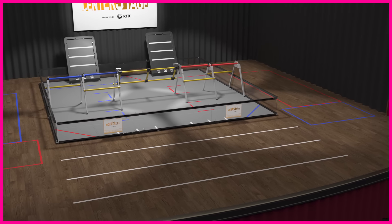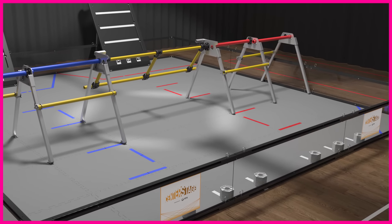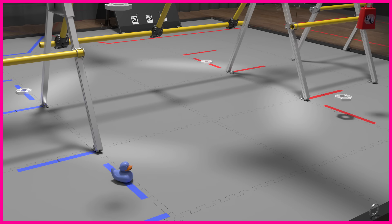Before each match, pixels are stacked next to each player station and on the inside of the front wall. Four pixels are placed on the spike marks. However, team props may be substituted for the spike mark pixels.